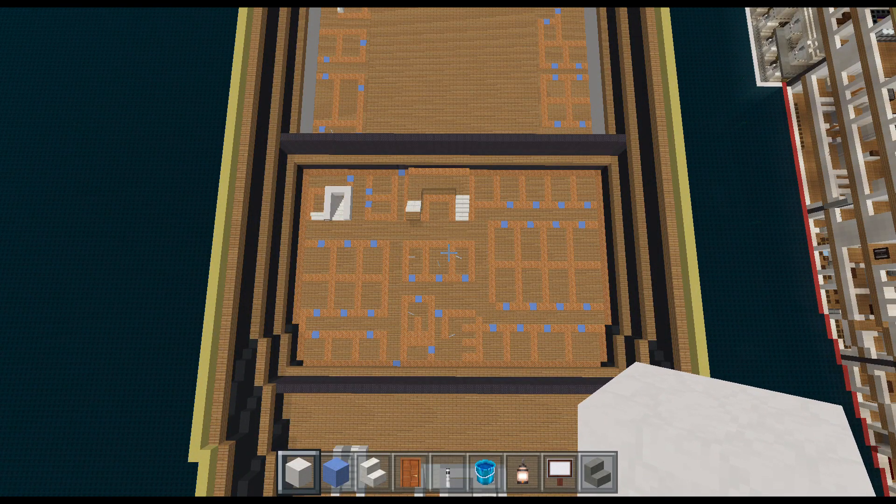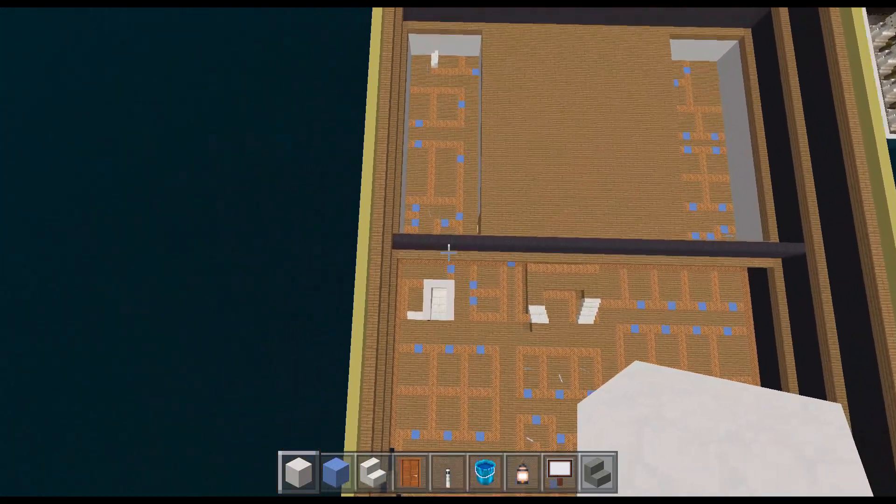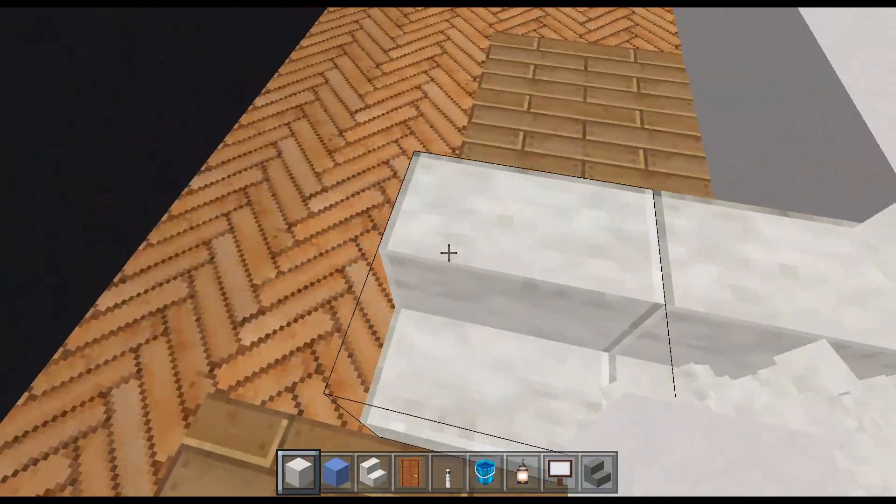Hello and welcome to part 20. In this part we're going to be working between bulkheads O and N. There's quite a lot to this one and there is a bit of a weird looking staircase in there, but it's actually quite simple to do. Apart from some toilets and some baths, the rooms that don't have a sign on them are just bedrooms again, so let's get to it.